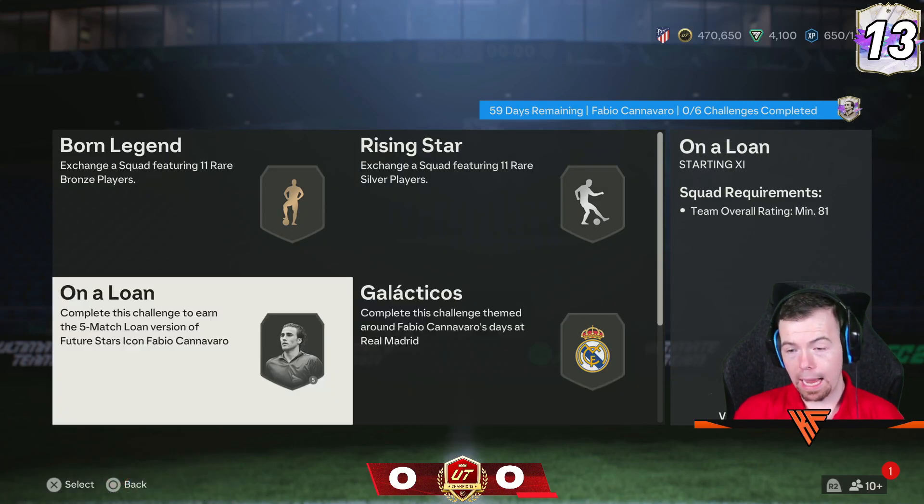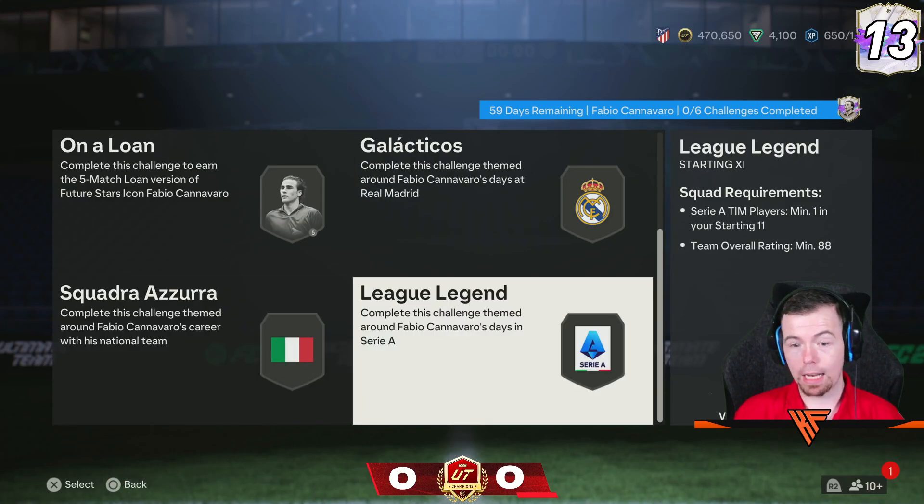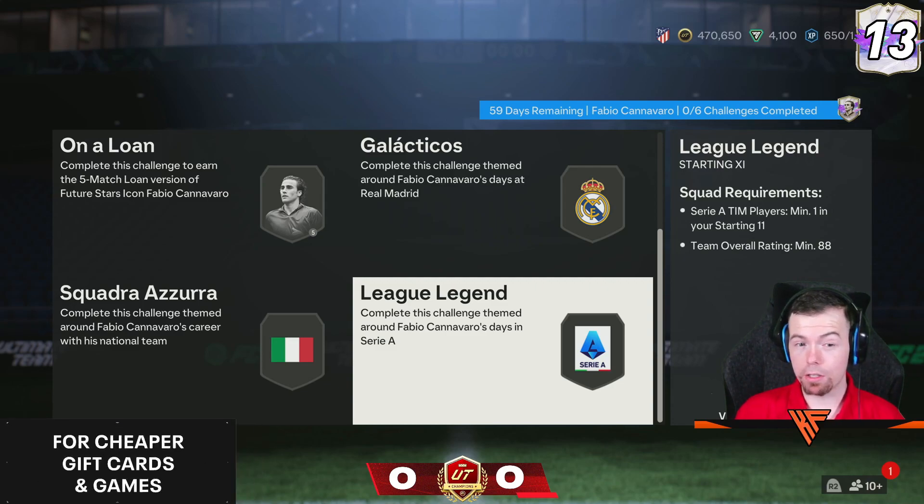The requirements are an 85 Team of the Week, an 87, and an 88. Not bad. I would definitely suggest throwing him out using the loan first, but I have a feeling he's going to be quite tanky to build.